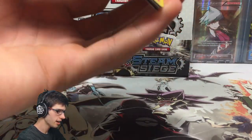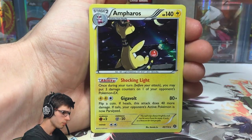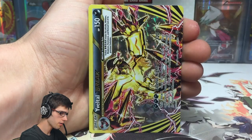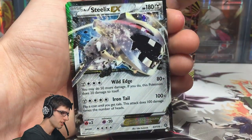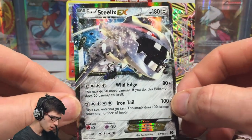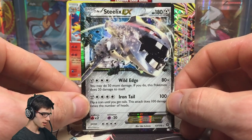That wraps up today's box opening — let's do a quick recap. We have the Infernape holo, the Ampharos holo with that awesome art, the Yveltal-BREAK pulled out of last-pack magic, and the Steelix-EX as the EX highlight of the part. I am noticing a trend with EXes in this box — that is interesting.